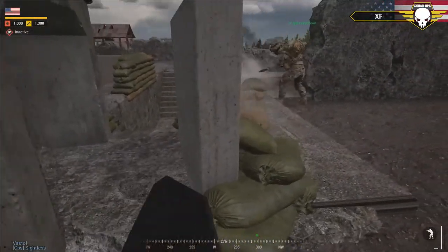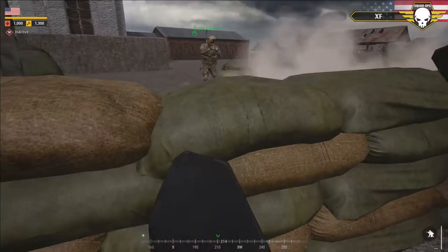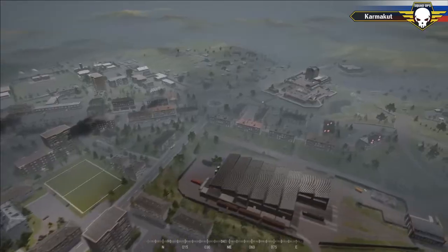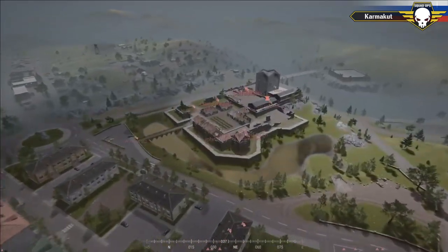The US is now getting set and settled, with infantry pushing out to those southwestern buildings as highlighted earlier, also building emplacements and sandbags to bolster their defense.